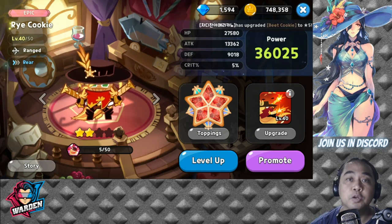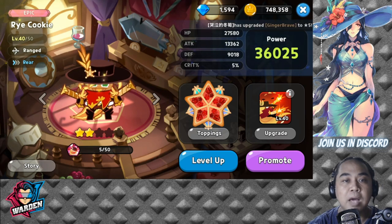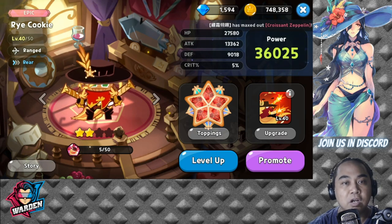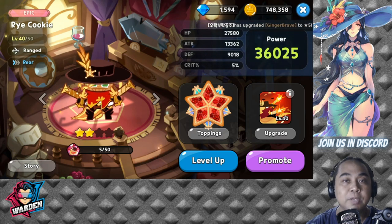Hey everyone, welcome back for another Cookie Run Kingdom episode. In this episode we're going to talk about Rye Cookie. Rye Cookie is a very good single target cookie that we have been using for PvP and PvE.